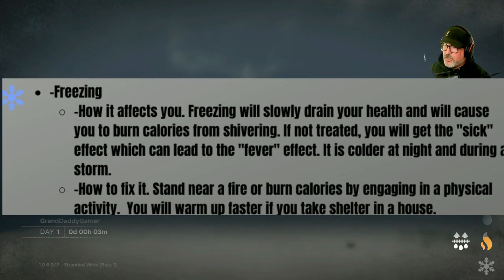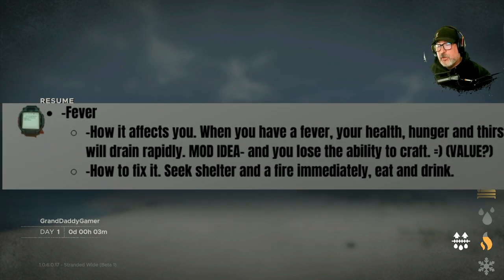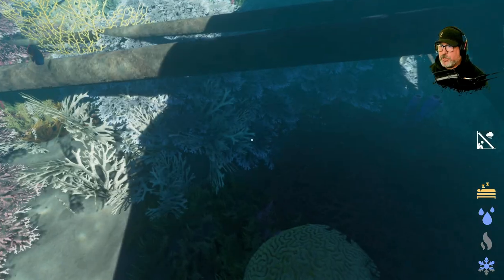If not treated you will get the sick effect, which can lead to the fever effect. It is colder at night and during a storm. When you're sick your health, hunger, and thirst will drain - if not cured you'll get the fever effect which can lead to very quick death. Fever will kill you. To fix it: seek shelter and a fire. When you have a fever your health, hunger, and thirst drain rapidly. So those are the basic wet and cold mechanics - just one mod but that's the basics of what we're facing.